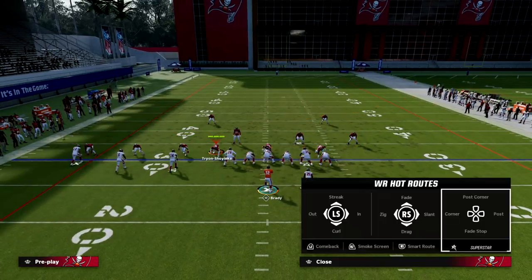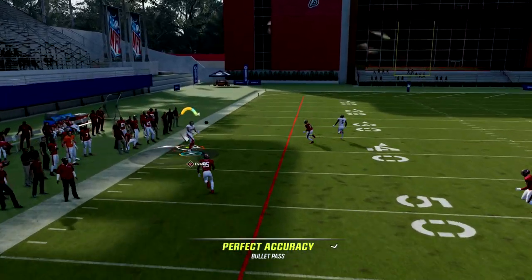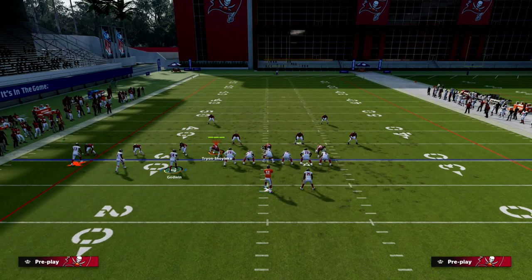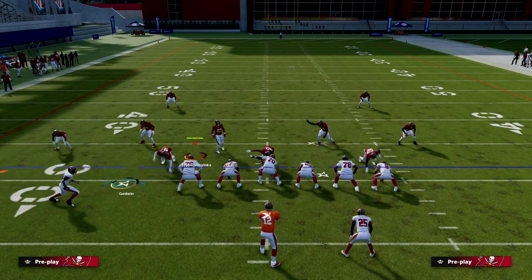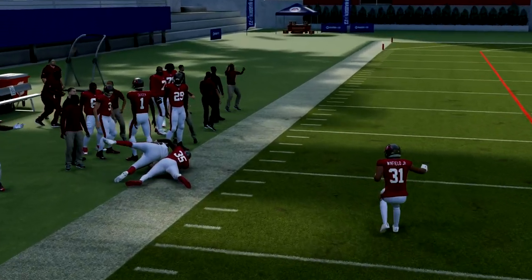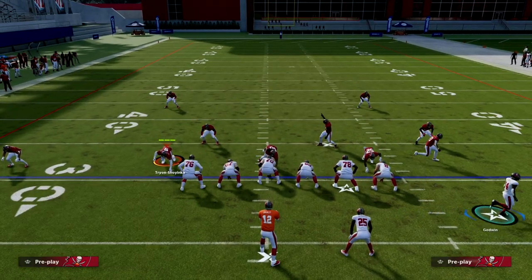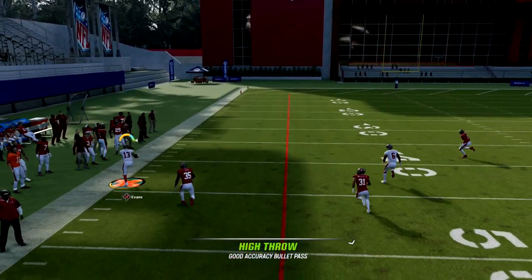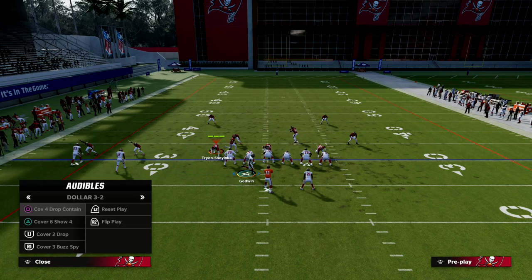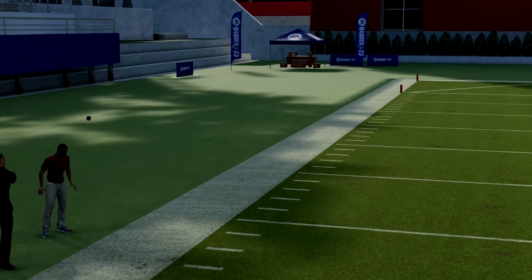Against Cover 2, the deep half defender has to go with the streak, leaving the C route wide open. Every zone in the game you'll be able to attack with this C route. It's also really good against man and match - Cover 6, you see he's open to the sideline. Against man to man, because of Mike Evans' route running, sometimes he will get bagged, but generally this is a pretty good read against man.